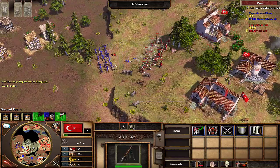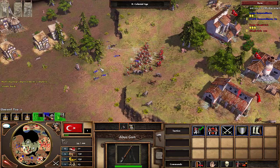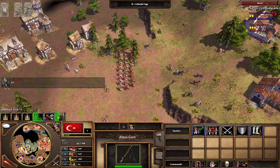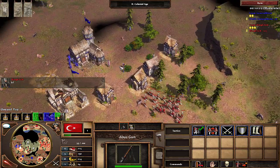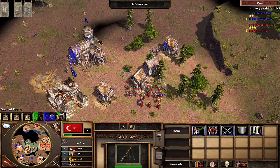He marches straight into my forward base and gets a lot of units lost — looks like three or four units. Now, if you're marching forward into a place where you're expecting enemy action, you use the Z key to move forward and shoot automatically. I press Z and my cursor becomes a little sword — that means my units are going to move forward towards that spot, but if they see any enemy units they're going to engage automatically.